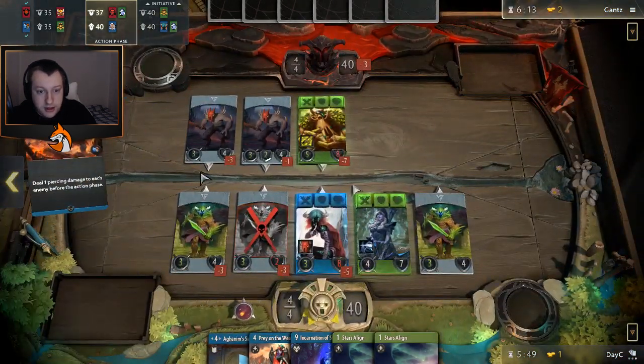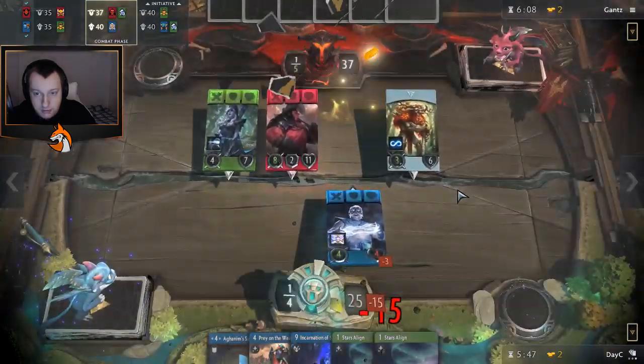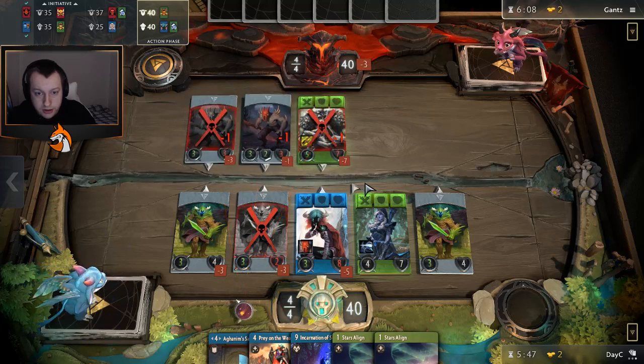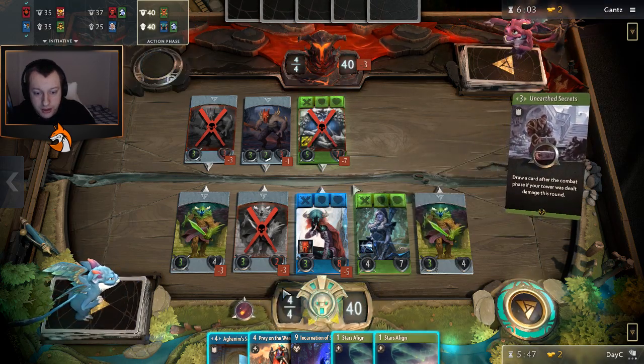Let's put Ignite on here — one piercing damage across. Oh, this has got two armor anyway, so this might not trade in. It's not going to trade in, so you're going to do one damage. But that's fine, because that means this is going to go down based on the one damage from this.